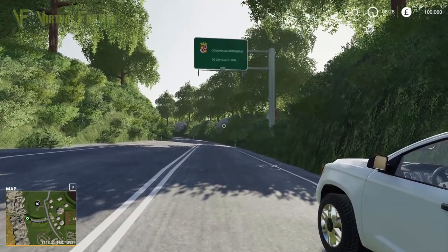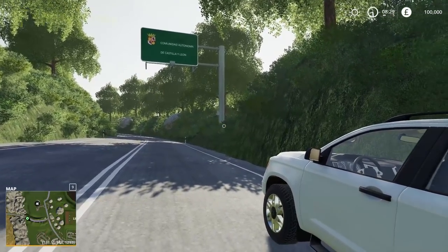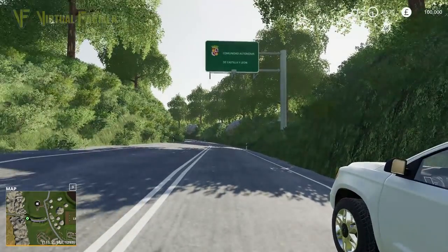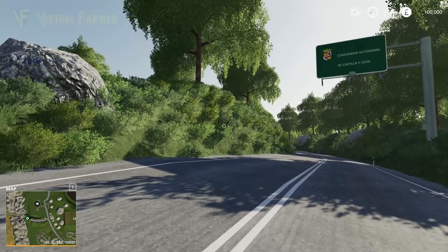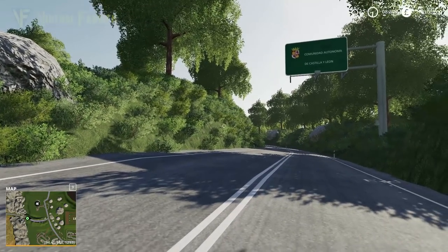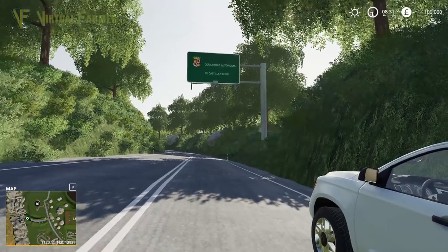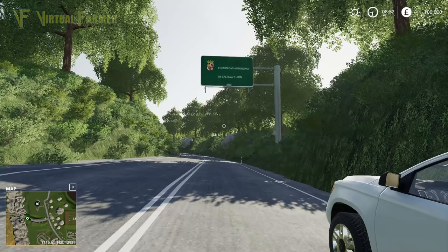Hello and welcome to this first look at RDC FS19. This is a map currently available on PC but should also be available on console in the current week. It was initially released on console as well but had issues with the upcoming update coming out on Tuesday, so it will be re-released after the 1.4 update. We're causing a traffic jam here because this is where you start the map — I need to go on about the genius of this from the start.